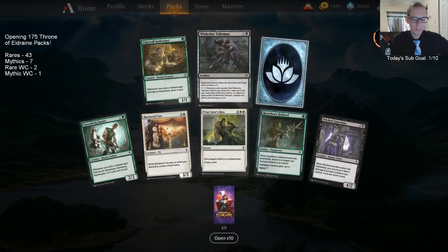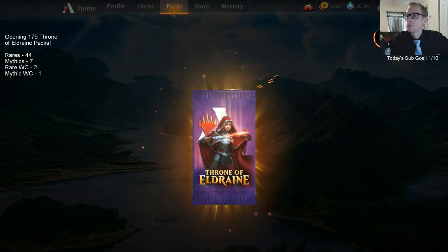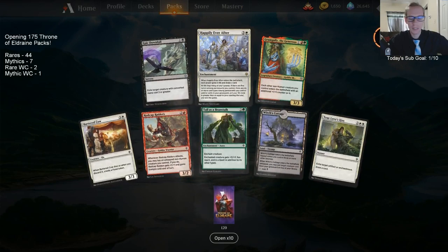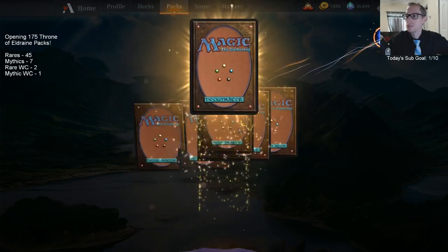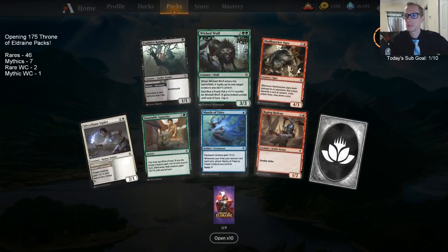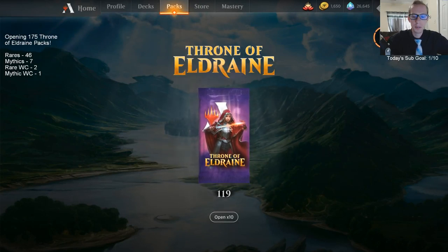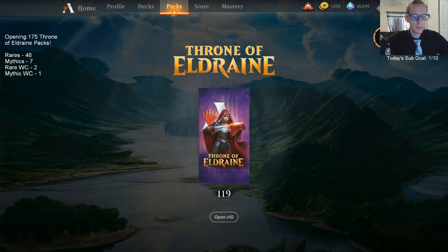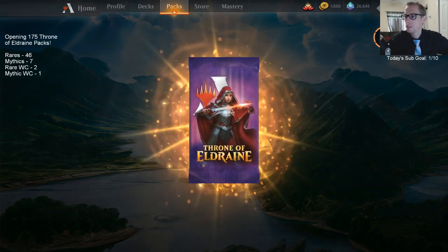The Wishclaw — I think that's our first Wishclaw. We haven't opened a planeswalker yet. More Happily Ever Afters — at least we're almost done opening those. Our second Wicked Wolf. Let's do a poll: what's our first planeswalker — is it Oko, Royal Scions, or Garruk? Type one of those three in chat.